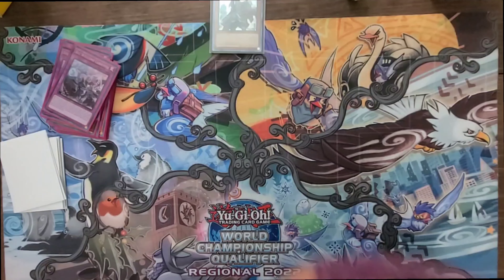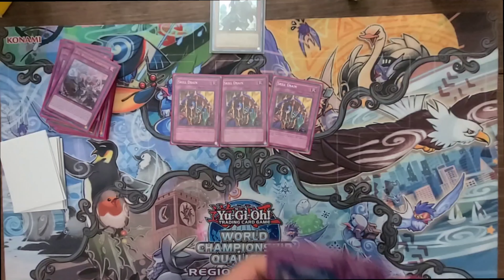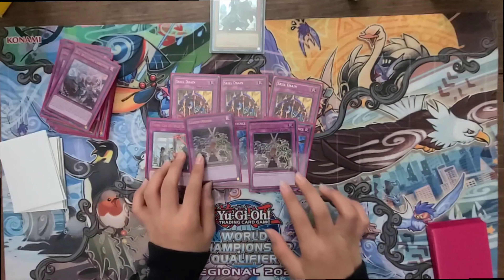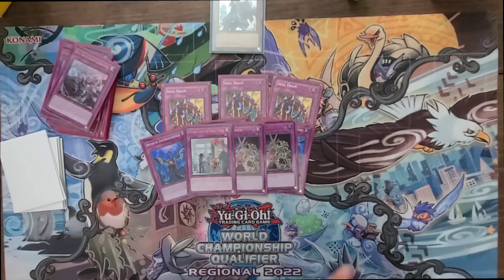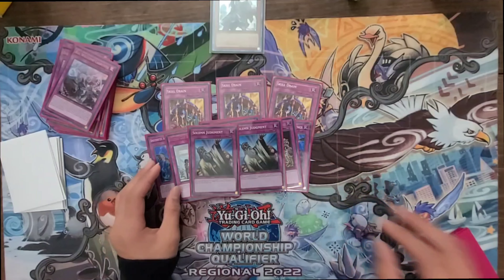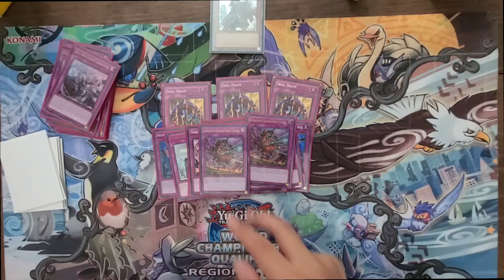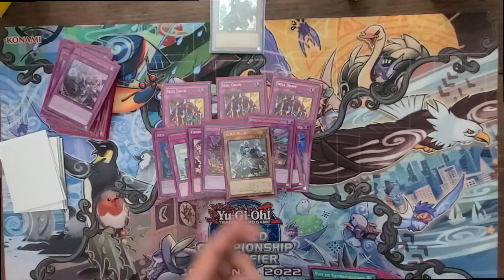Three Skill Drain — pretty standard, it's pretty good against all decks. Three Imperm, obviously. Two Goes In, one TCB Boot — these are pretty good, but if you know what you're going against you might side them out or keep them in. Two Solemn — most people play Strike but Solemn is also pretty good, a bit more generic. One Tearing the Overroot, Double Daruma — this card is really good, not once per turn. One Epidemic or Deep Area — this one's just for representation.